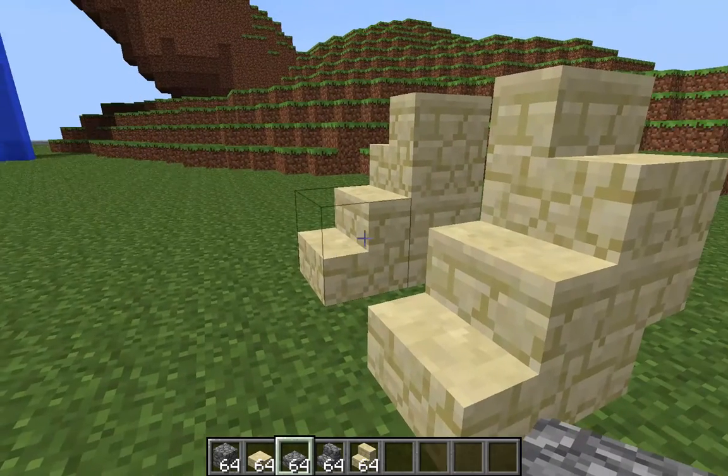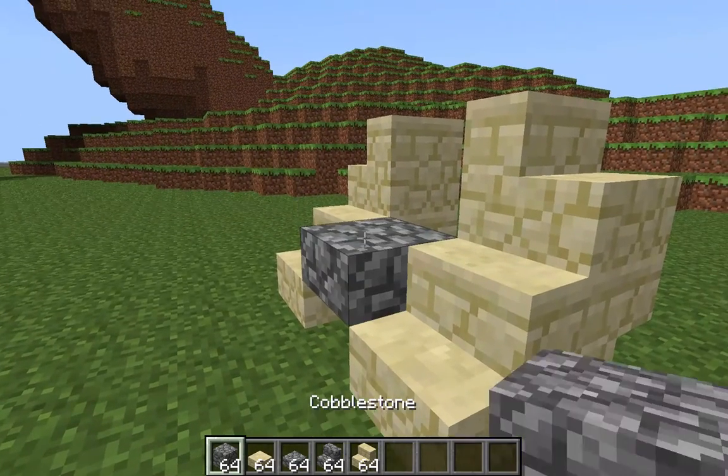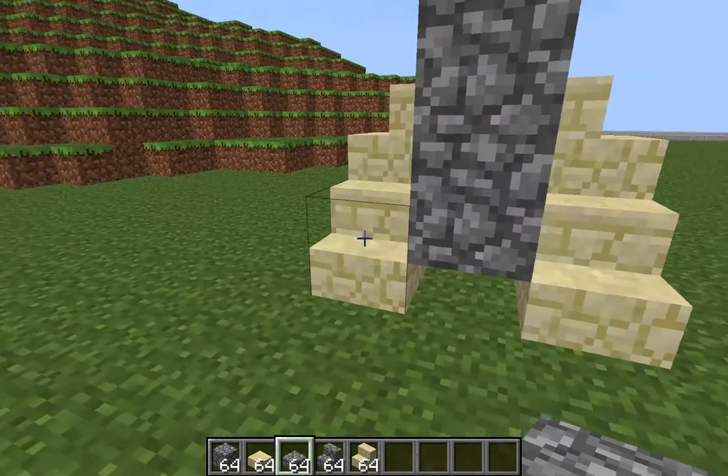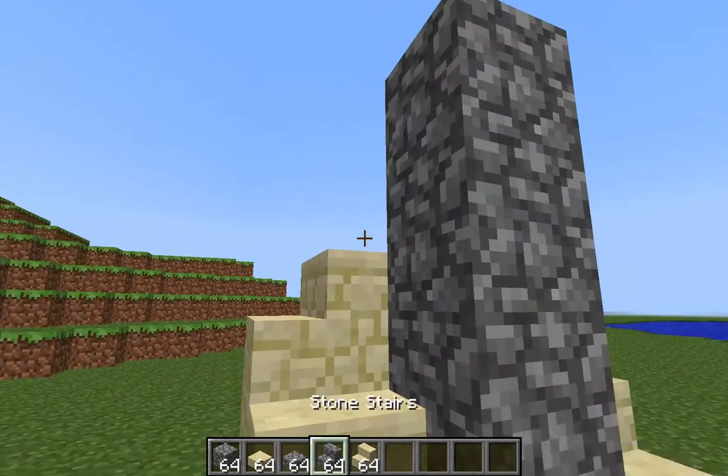Now you want to get cobblestone slab and place it there, then two cobblestone blocks and another cobblestone slab. This is going to be the lion's main face.